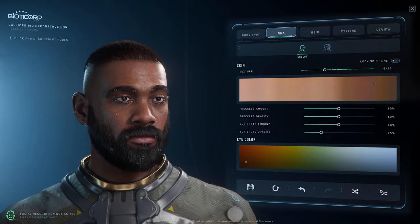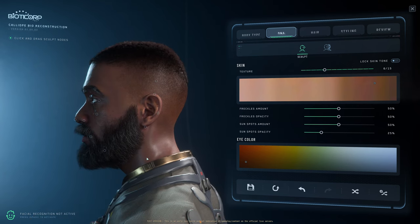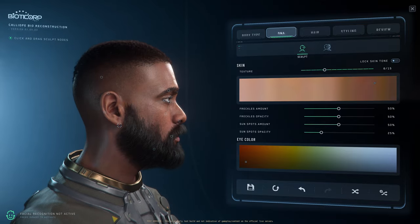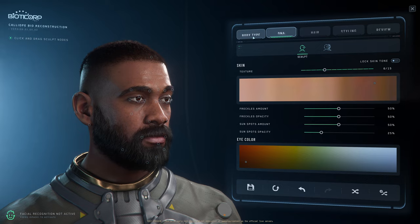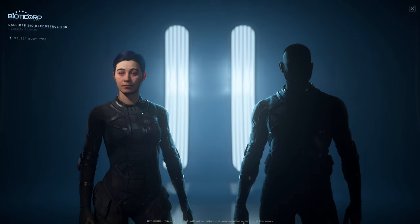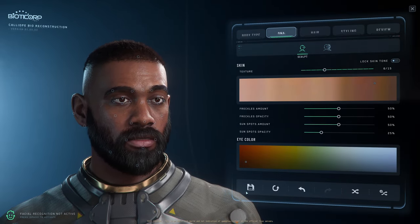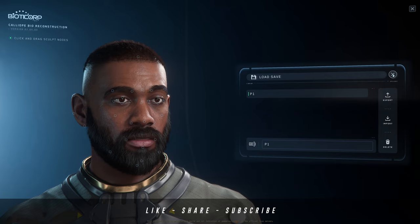Hey guys, Phase One here with another video. Today I wanted to go into the new character customizer in Star Citizen Alpha 3.23 — very exciting stuff. We finally have woolly here and I'm really loving the beards they've added. We're going to go through the steps for either female or male selection. One great thing is the ability to save — which is export — and then import, which is to load your save, so you can have multiple characters to swap between.